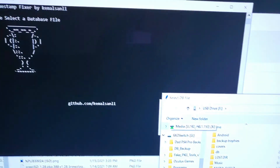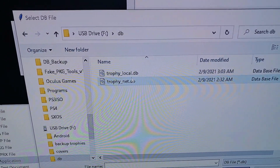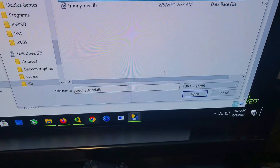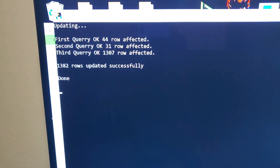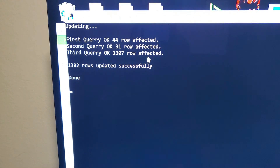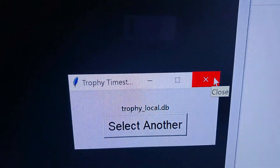Click on 'select a database,' navigate to where the USB is — go into that folder and select the 'local' file, then hit Open. This is going to happen — since I don't have many games it went ultra-mega fast. Once you see 'Done,' you can close the program. That's it for the PC side.